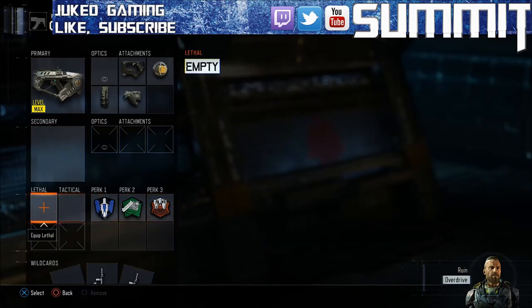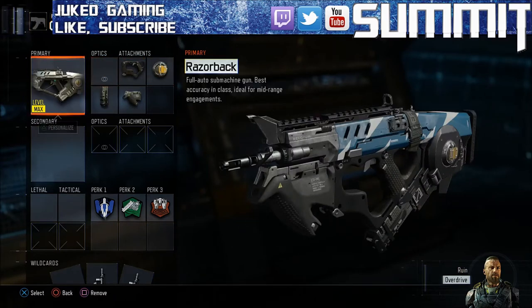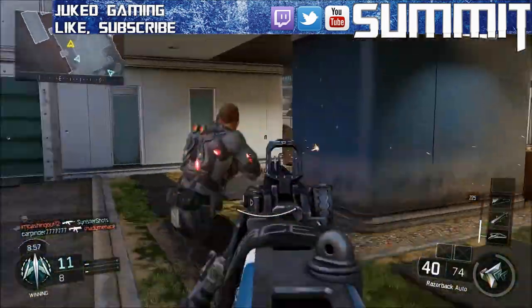For perks you have afterburner, fast hands, and blast suppressor. That's just what I put there but those are interchangeable. This combo of perks works so well, as you saw in the previous gameplay.